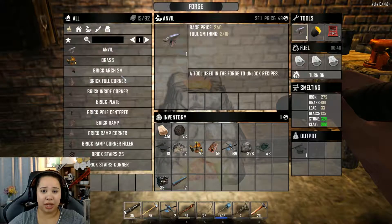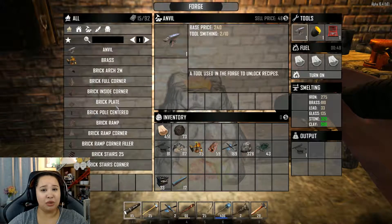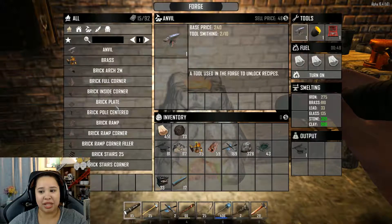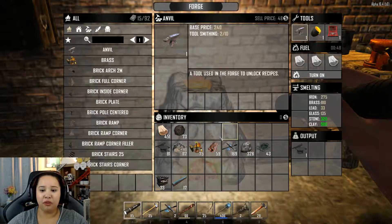When you put these tools in, they open up more recipes that you otherwise wouldn't have access to. With those three in place, you still have a couple of recipes that you need to unlock through your skill set — when you level up, you get skill points and can use those to buy more recipes. But with these three tools, you pretty much have almost everything you need.